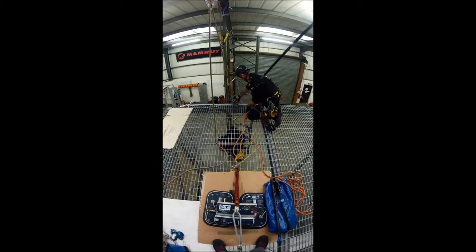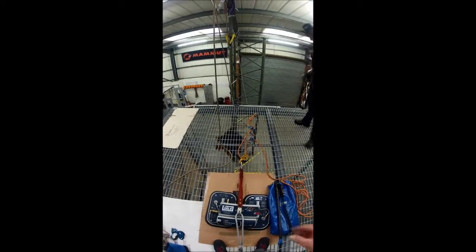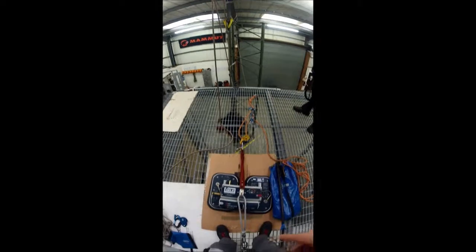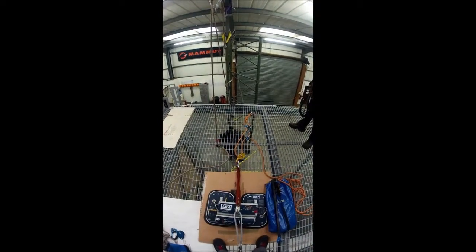So we get the edge protection in place. That would obviously in real life be tied back to the vacuum anchor. For the purpose of this we're just simulating by tying it back to the roof, back to the structure.